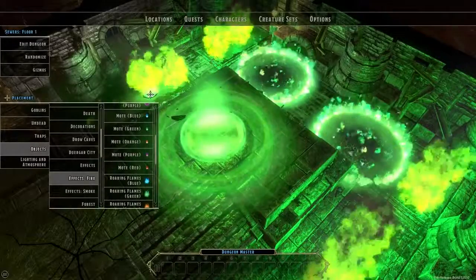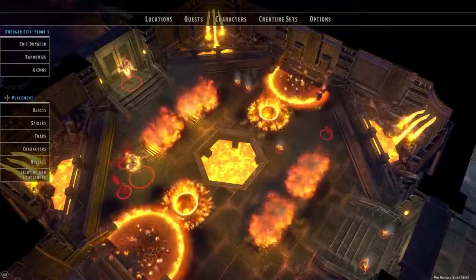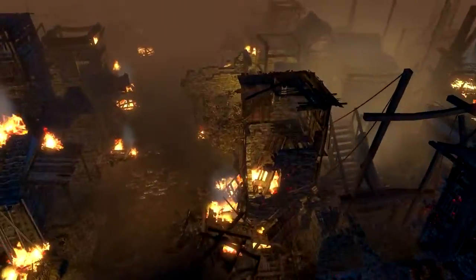Content creators will now be able to add a variety of visual effects and dozens of placeable objects to their modules, including fire, smoke, spiders, mist, and more. Create your own apocalypse today.